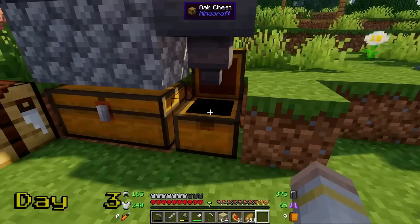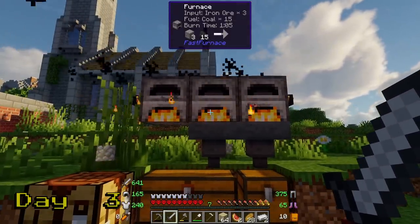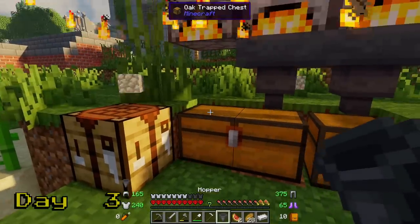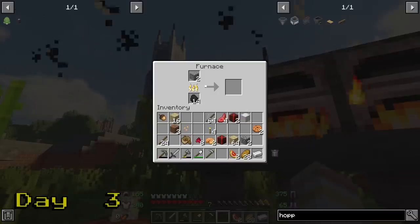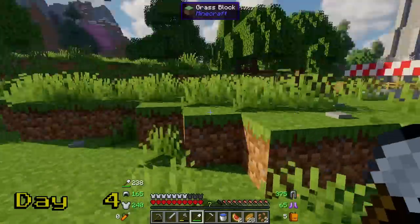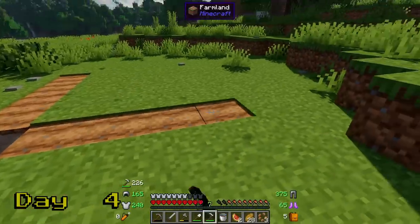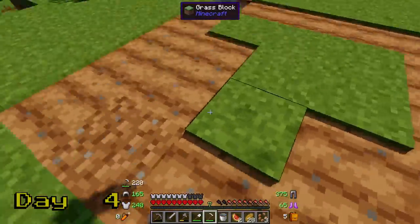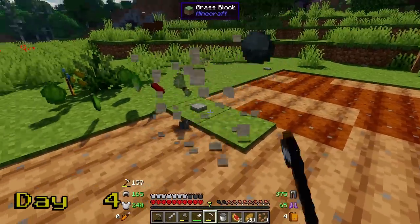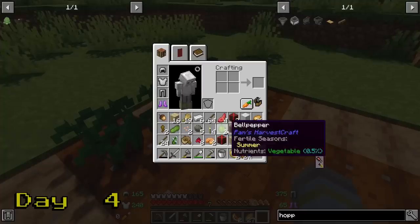Furnaces in this modpack don't stack iron in the output slot, so we're going to need a bunch of hoppers right off the bat. It's the industrial revolution — we should have a ton of hoppers and more effective ways of using our furnaces anyway. The industry is cool, but you already know what my true love is — it's time to start farming. The first thing we should get growing is some hemp, so we can get a good head start on making industrial hemp.